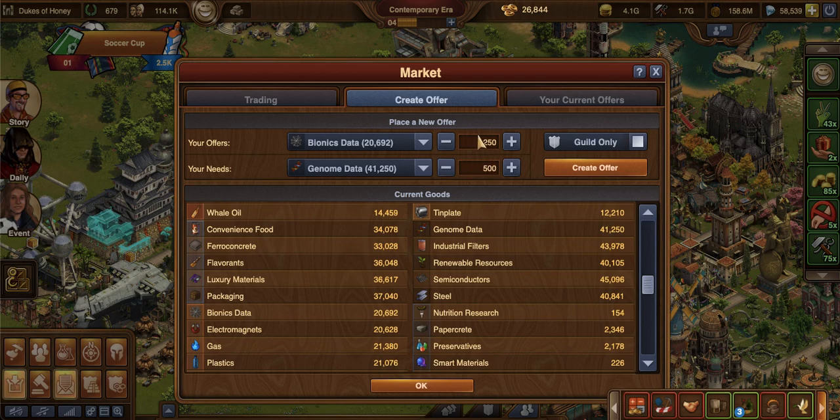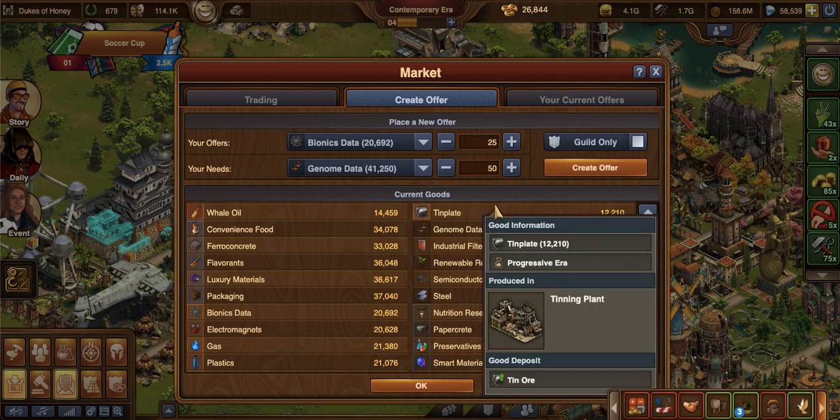Also be mindful that a trade like this might not be picked up because it's kind of expensive. So maybe instead what you would need to do is 25 of these bionics data for 50 genome data and have this on the market five or six times, maybe 10 times, so that these get picked up quicker because they're a smaller trade. It depends — if it's a forge point cost, maybe somebody will pick up the higher amount. You just need to get a feel for the market, see what is going faster, and accommodate as you go.